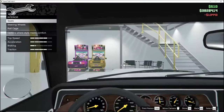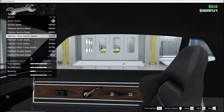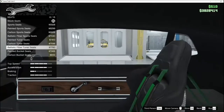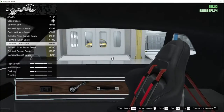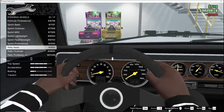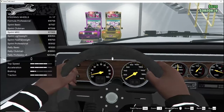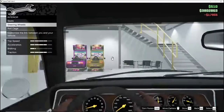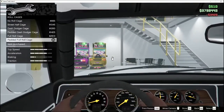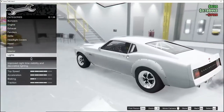Interior — seats. This is a muscle car, you can't really do too much to it, you know. Let's go with the carbon tuner seats. Steering wheel — we're gonna go with this one because it looks more like it could fit. Added full roll cage — why not. That's all we can do for the interior, really.